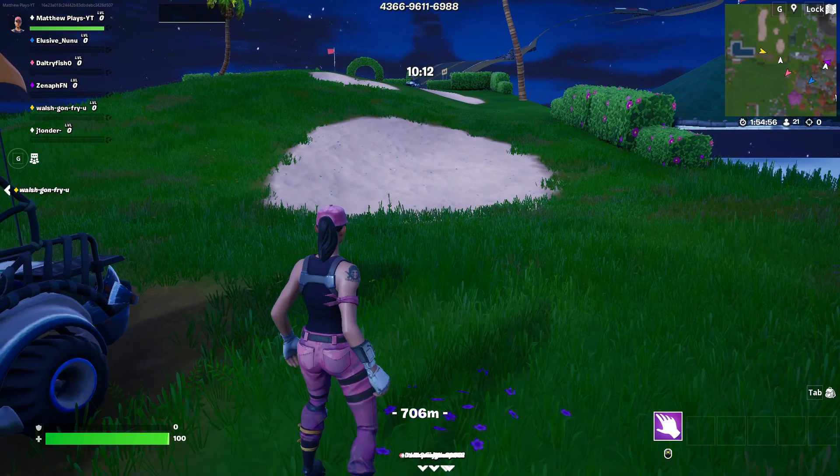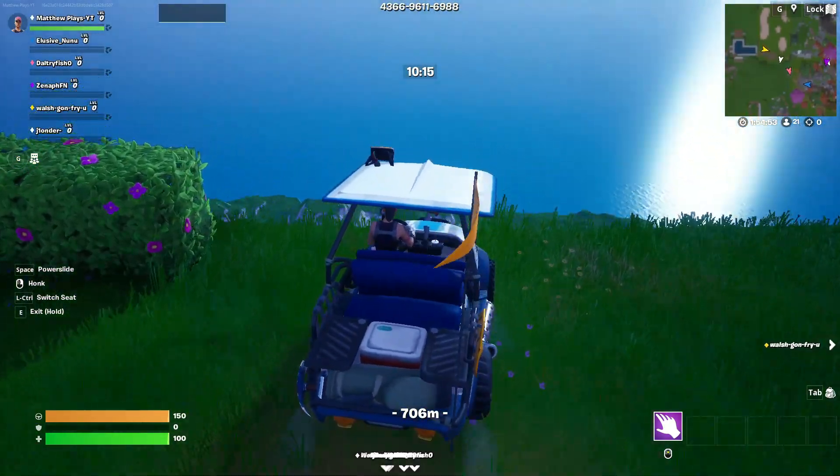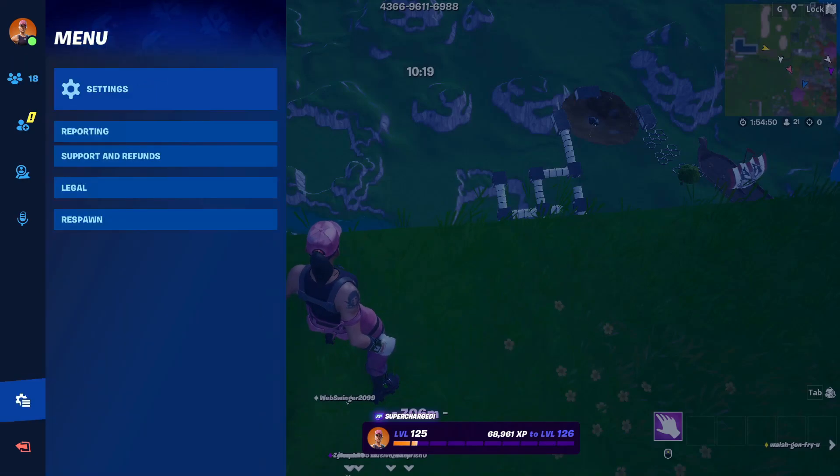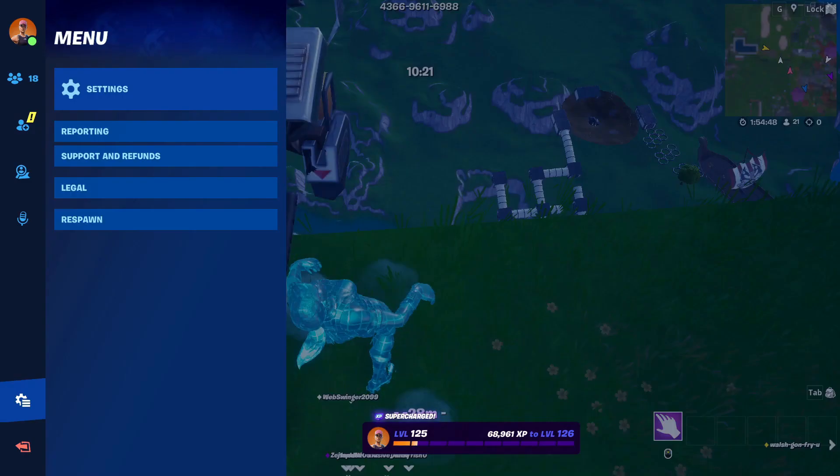Alright guys, so the first thing you want to do is get up to the area where the golf carts are, get inside of a golf cart, and drive it off the edge just like that. Once you guys drive it off the edge, open up your menu and respawn.